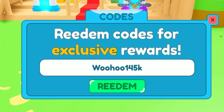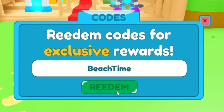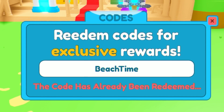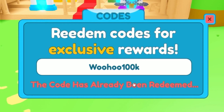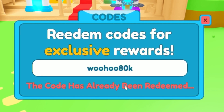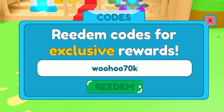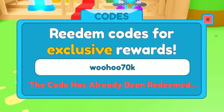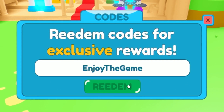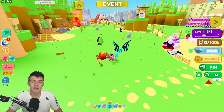Moving on, we're going to redeem the code 'beachtime'. Next we have 'woohoo100k', then 'woohoo80k', then 'woohoo70k'. Finally, for our last working code, redeem 'dropthegame' — make sure to use the capitals as I did. I've already redeemed that one.